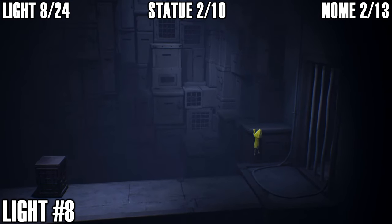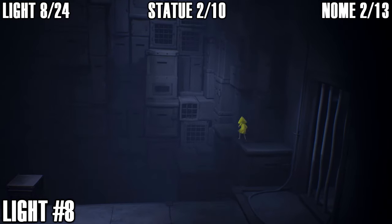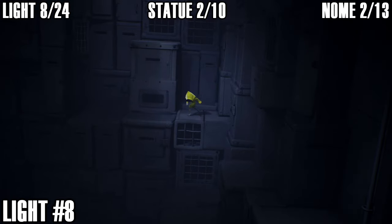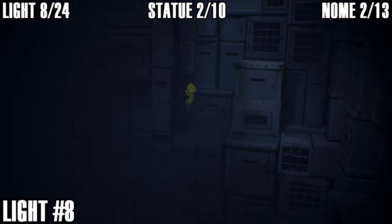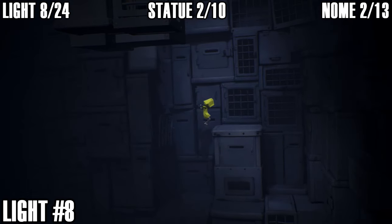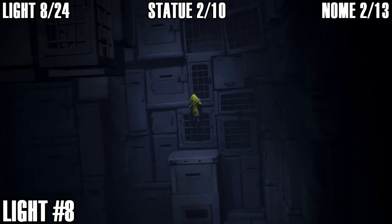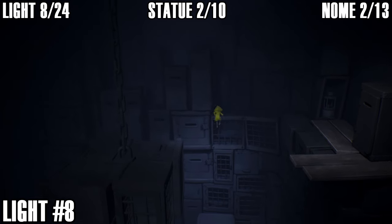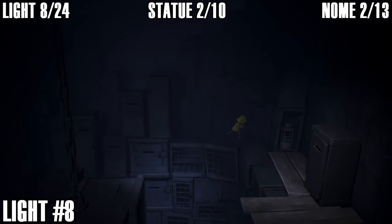Light number eight: when you reach the area where you've got to climb up and turn off the electrified gate, jump up these boxes and climb all the way up. There's a light up here just next to the jump you've got to make.